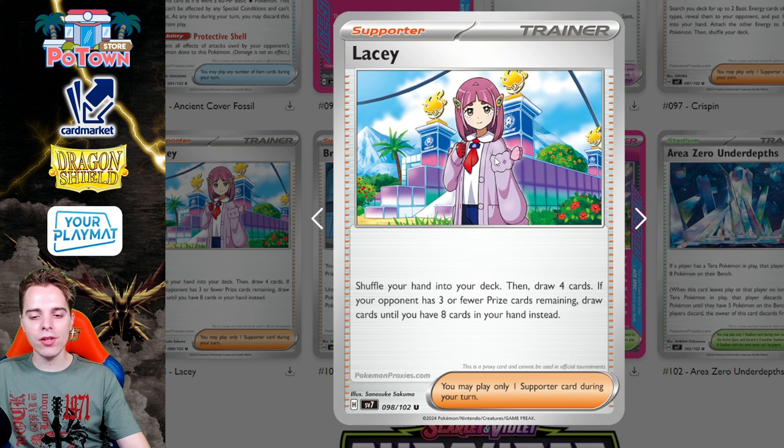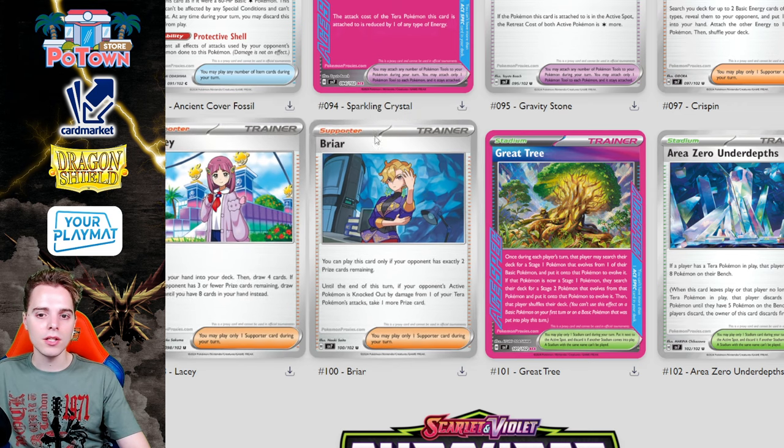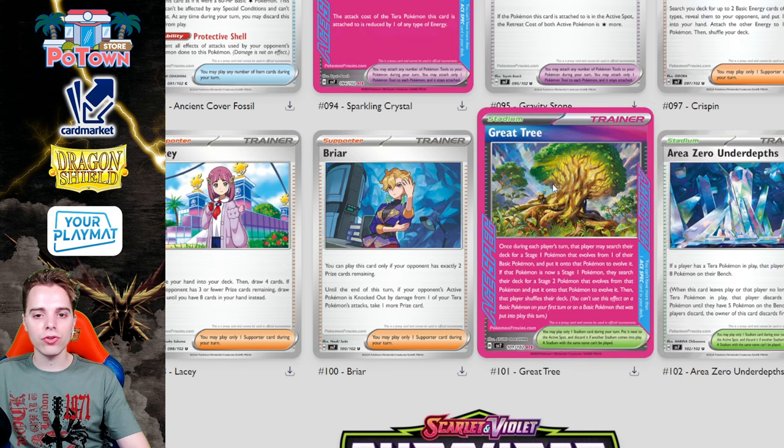There's also Lazzo — shuffle your hand into your deck, then draw four cards. If your opponent has three or fewer prize cards remaining, you can draw until you have eight cards instead. It's a very powerful late-game shuffle supporter, though in the early game it's not that great.